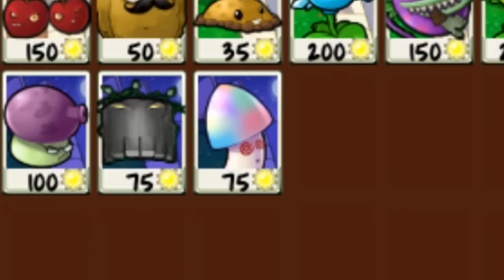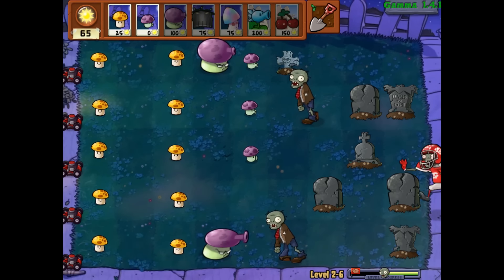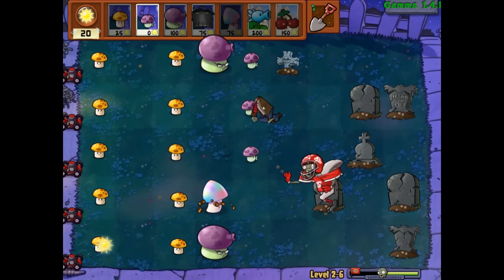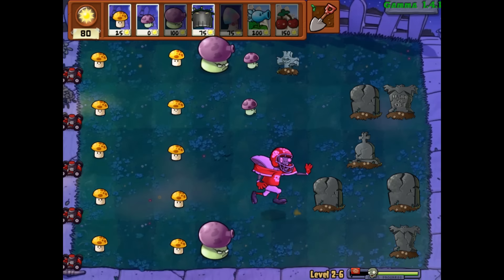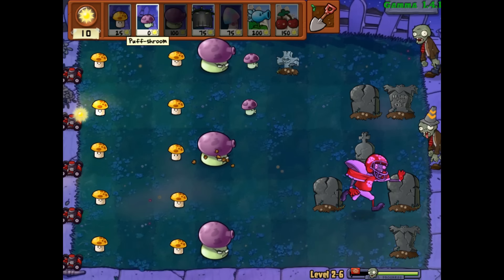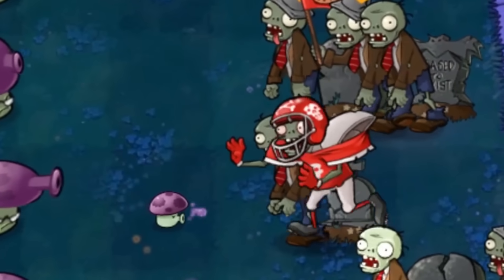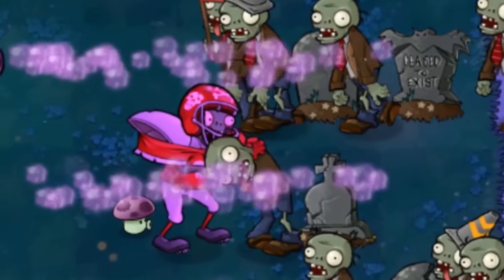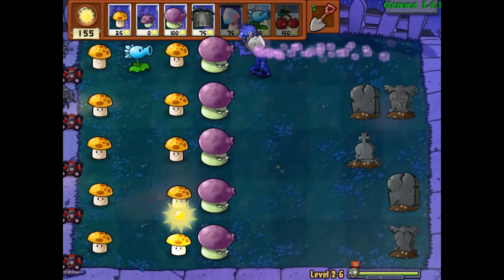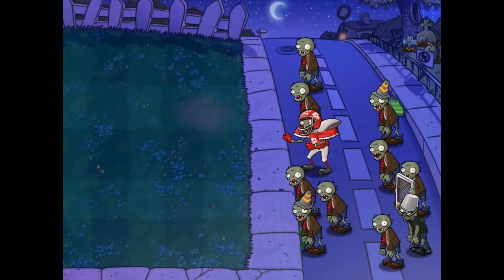Next up we have the all-star zombie — there should not be any problems with hypno-shroom. I do wonder if all-stars have been changed a little bit. Here comes the all-star — my guy is very fast! He's been given a speed boost for sure. He is cooking — goodness, look at him go. I like the fact they gave him a speed boost, it makes sense. He also eats plants even faster — that's good for him. The all-star could be a bit of trouble if I don't hypnotize him.